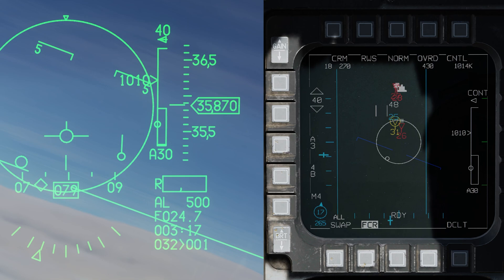On the right side of the screen you can see it says 1-8, that means he's a 1-8 aspect — meaning he's nose hot, or the bandit is hot on us. His heading is 2-7-0, so he's coming straight at us and we're almost hitting 0-8-0 right now. He's at 430 knots and we have a closure rate of 10,014 knots.